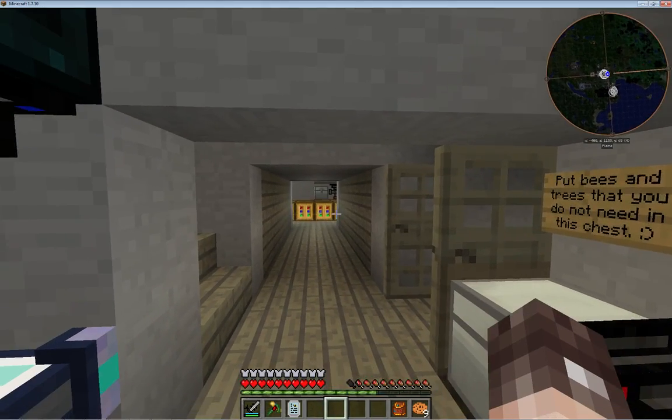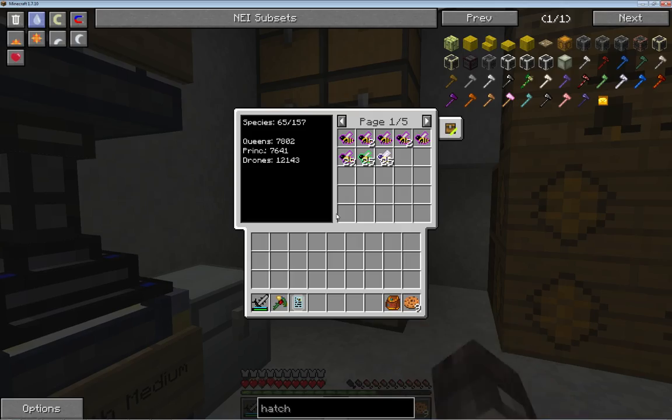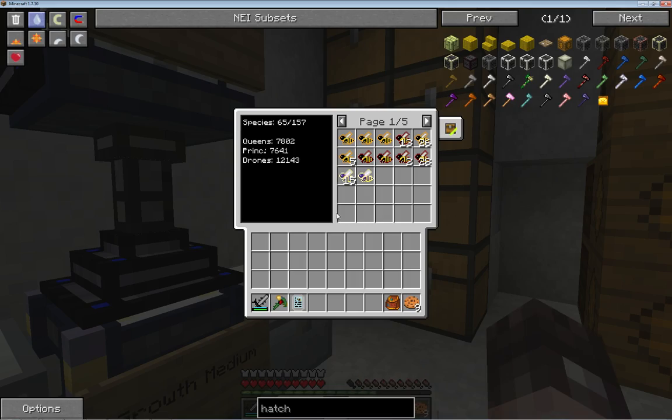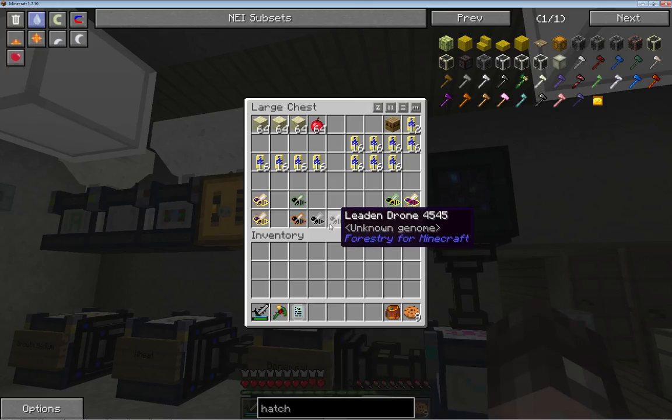That's where I hatch up the babies. That's where I do all the genetic stuff. All my storage is in here where I try and keep a little stack of drones from each particular species, with the exception of these dudes because they've only got a one on them, so I've kept them here safe.